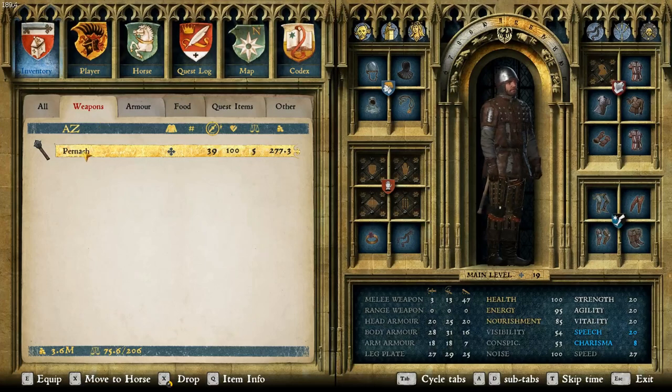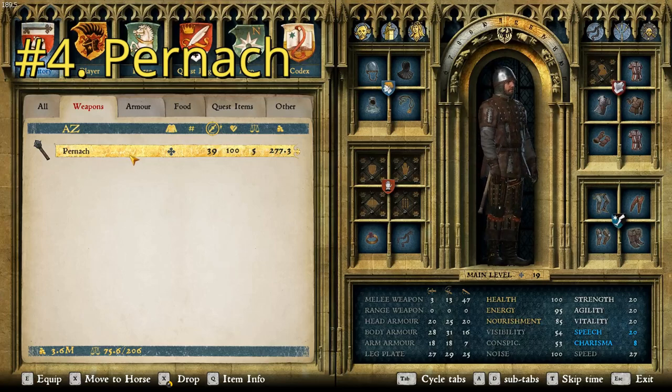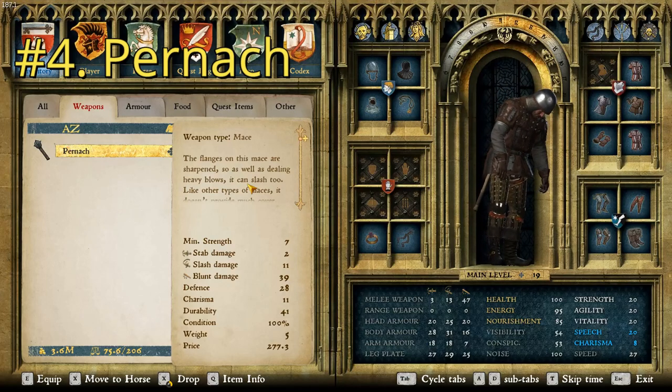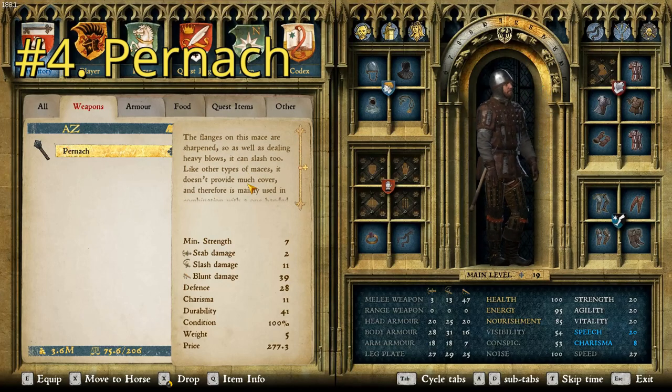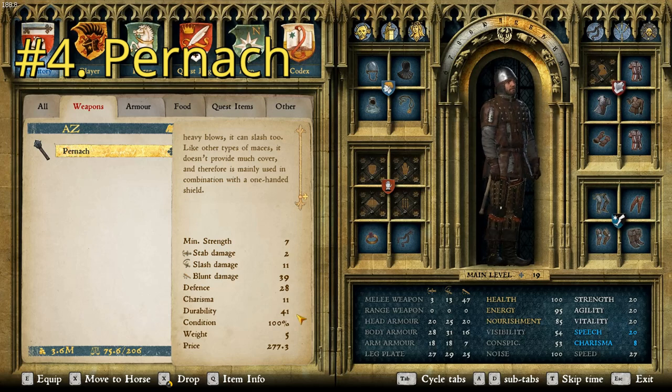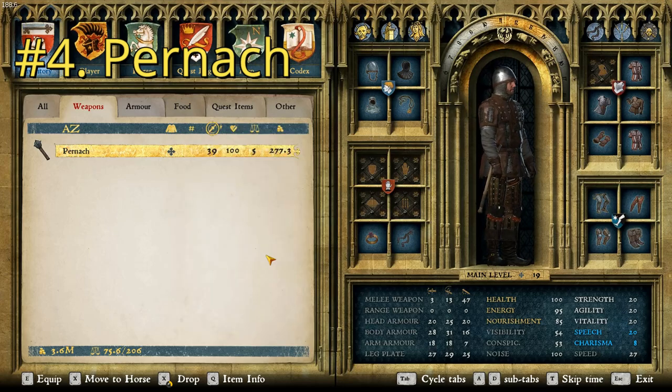At number four, we have the Pernach — I don't know how you pronounce that. It has a damage of 39 and a price point of 277.3, so actually a bit more expensive than the last one. This one says: the flanges of this mace are sharpened, so as well as dealing heavy blows, it can slash too. Like other types of maces, it doesn't provide much cover and therefore is mainly used in combination with a one-handed shield. This one has a charisma of 11 and a durability of 41, actually making it better by one point in each than the last one, but still lower in damage.